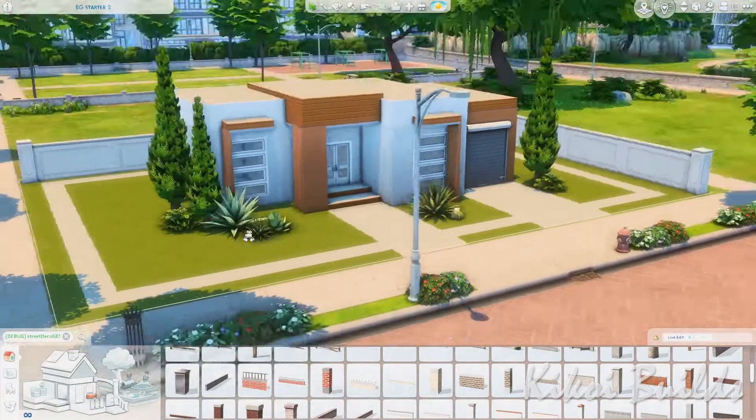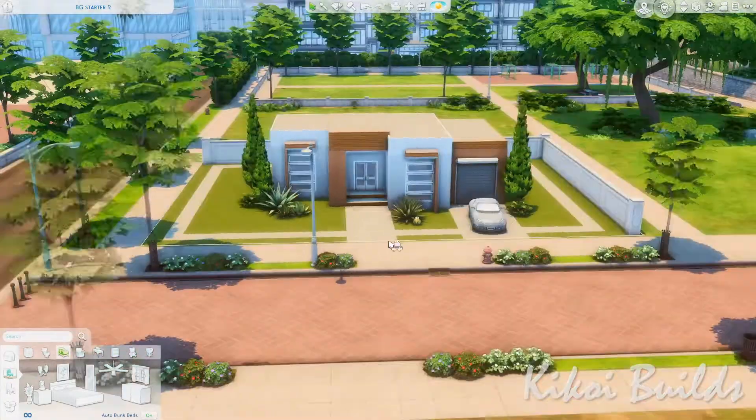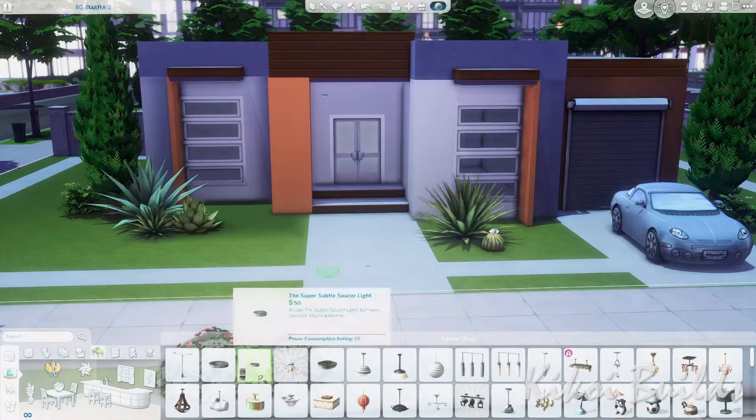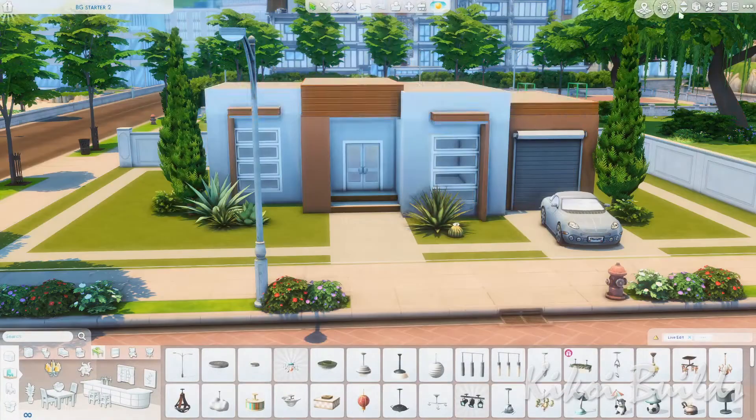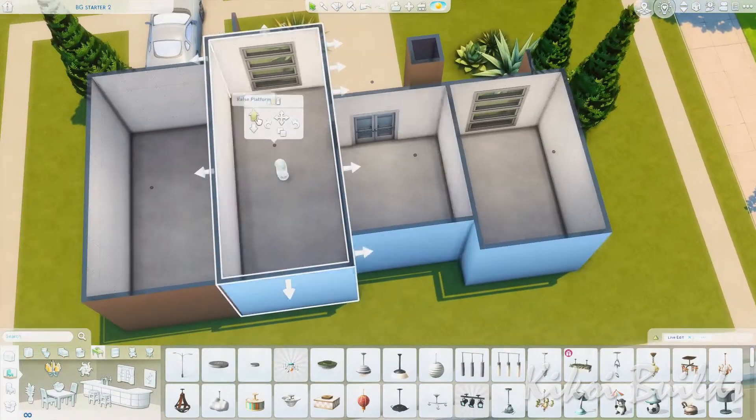As you can see we have a garage door here, but we don't have a garage in this house because it's like the garage has been repurposed into a bathroom and a bedroom — that's what you will see in a minute.